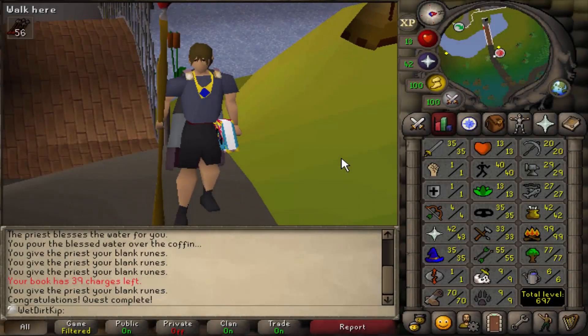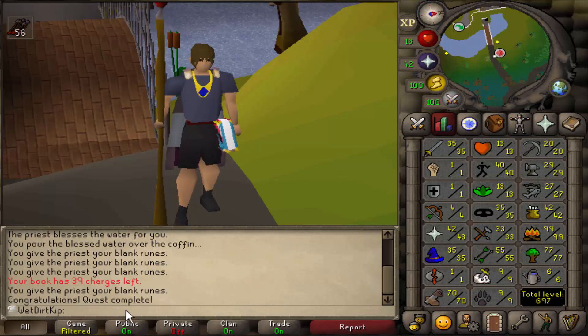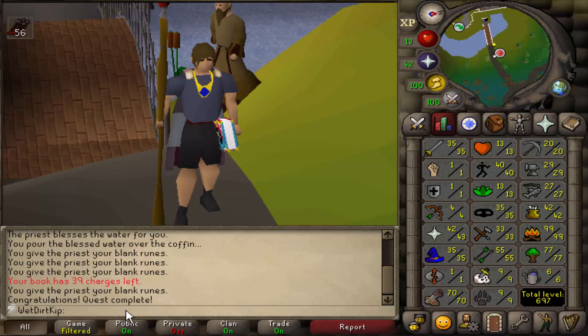Hey, how's it going? Welcome back to Ultimate Iron Man episode number 10. We literally just finished Priest in Peril to unlock Morytania. You can see right here, quest complete. More specifically, I wanted to unlock Morytania for the Canifis rooftop course, because that's the fastest way to get Marks of Grace for Graceful.